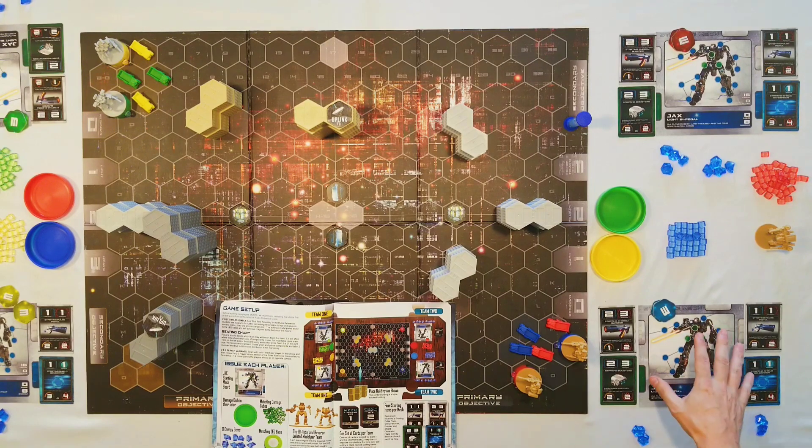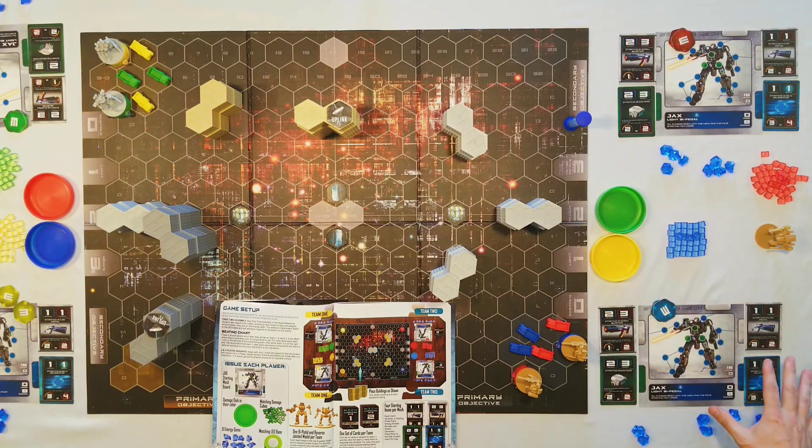This is your starting mech that everyone will start with. It's called the Jaxx. It's a light bipedal — kind of a weak mech, but it's good for beginners. Most importantly, it has these eight energy gems. Most mechs of each weight class have the same amount of gems, with a few exceptions for better generators. Light mechs usually have eight gems.